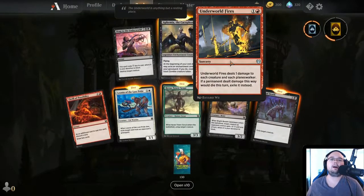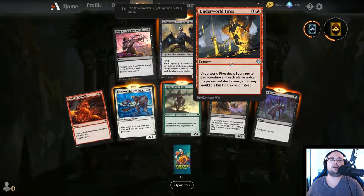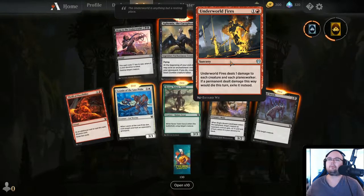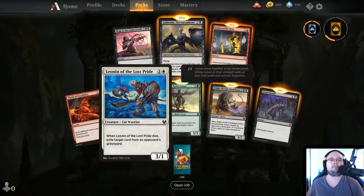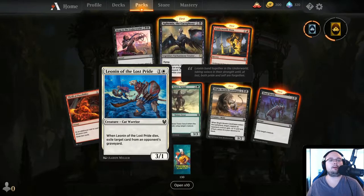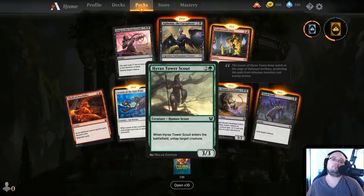Underworld Fires — 2 mana. Underworld Fires deals 1 damage to each creature and each Planeswalker. If a permanent damaged this way would die, exile it instead. This is a good one — it's a really early board clear. Leonin of the Lost Pride — Cat Warrior, 3/1 for 2. When it dies, exile target card from an opponent's graveyard. Probably kind of good.